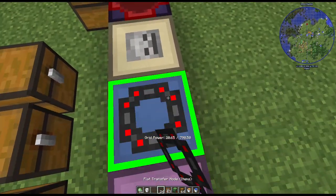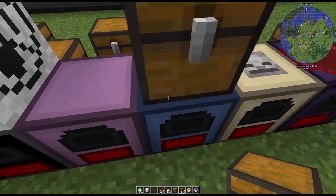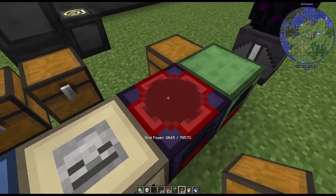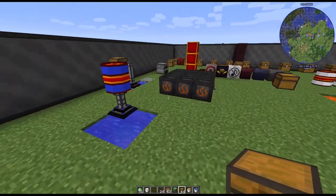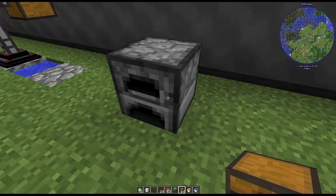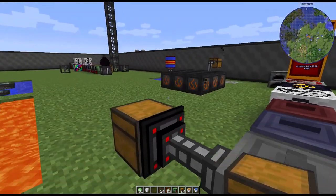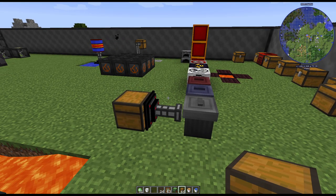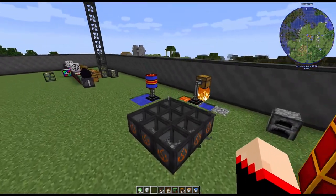You can put a flat node on top of a chest and it'll automatically feed items in. For generators it typically needs to be on the back face, but you can use flat nodes for tons of applications: automatically feeding furnaces in and out, feeding generators, and much more. Those are the key use cases I wanted to make sure you know about.